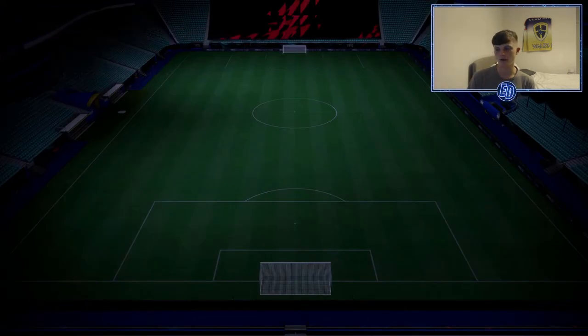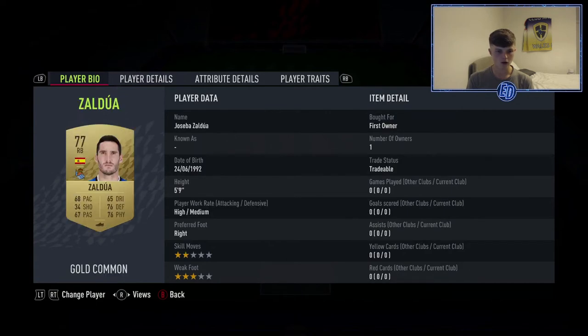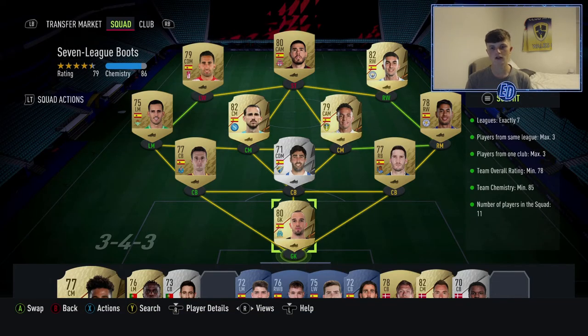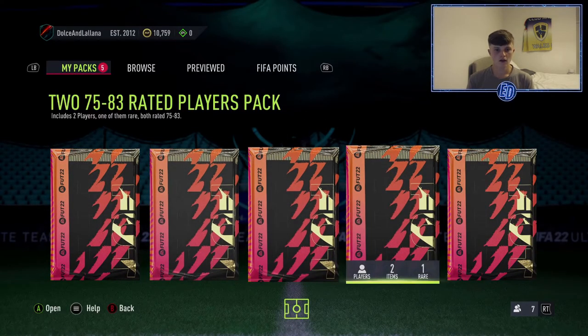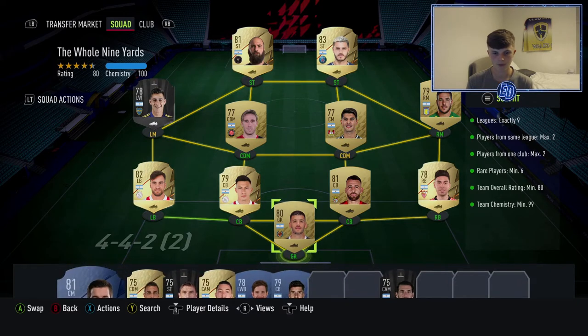I'm going to be quick because doing SBCs on console eats into your time and I've got about two and a half hours left. Paul Lopez in goal for the second SBC - it's a full Spanish team. Players: Zaldúa, Escassi, Marcano, Perez, Rodrigo, Fabian, Juanmi, Ferran Torres, Pozuelo, and Montoro. Requirements: one nation, exactly seven leagues, no more than three from the same league. Very easy - rating and chem are straightforward. This rewards a two red gold player pack and two 75-to-83 rated packs.